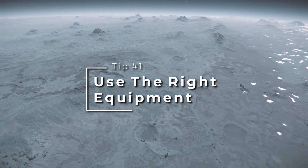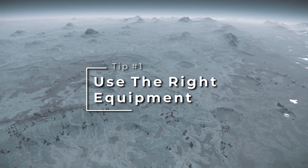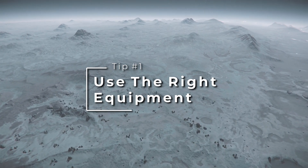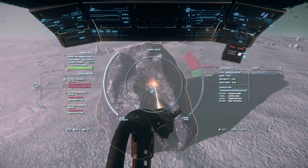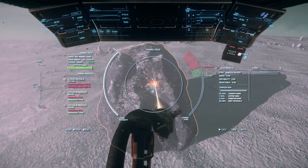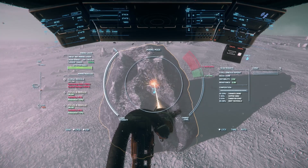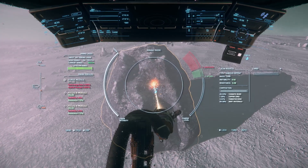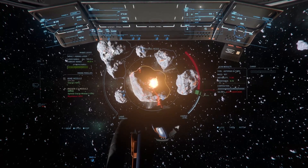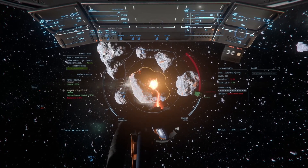Tip number one is to use the right equipment. In a Prospector or Mole, the mining lasers and modules you choose can have a huge impact on your ability to successfully fracture a rock. The two areas this is most notable in are total laser power and instability. Some rocks will be too large for your Prospector to break, and some might have too high of an instability factor to properly manage power. There are separate videos for mining lasers and mining modules later in this series where I'll cover each one and my recommendations.